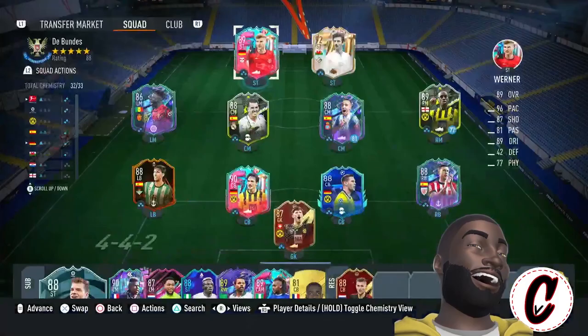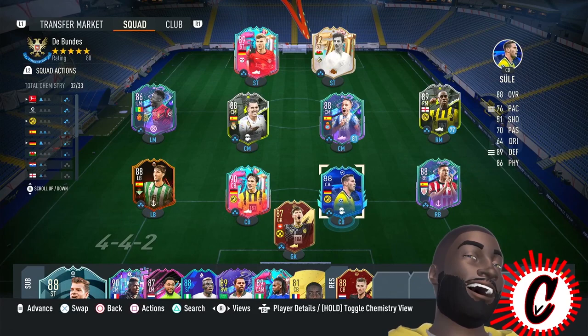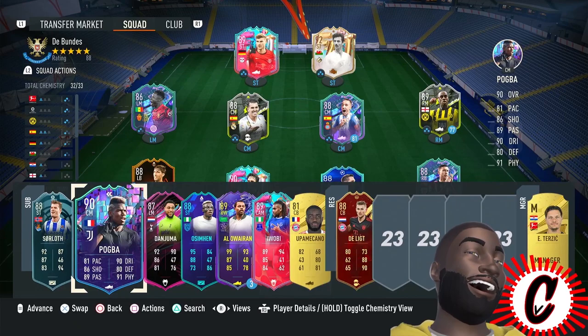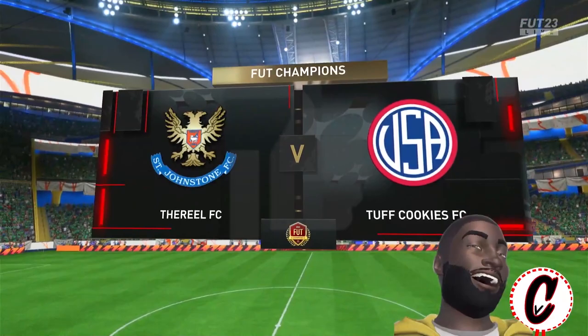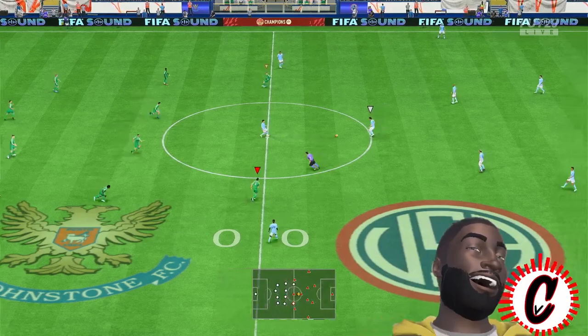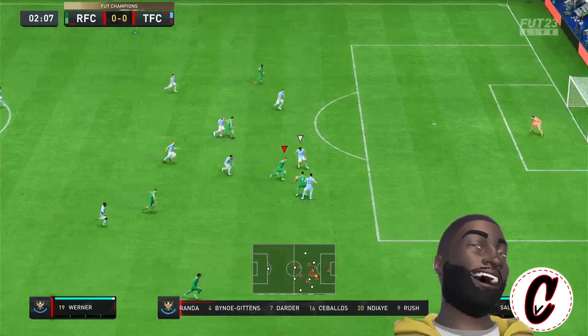The chemistry style I'm putting on Werner is a finisher — I think that's the best thing for this card. This is the squad we're running with. Let's get into the gameplay. I also got this guy in one of the year-in-review packs.